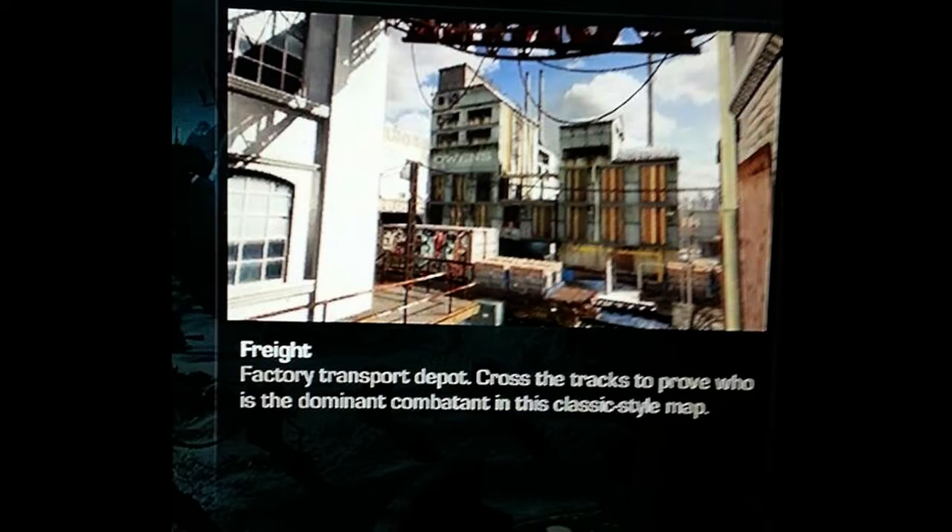The first map we have is called Freight — a factory transport depot. Cross the tracks to prove who is the dominant combatant in this classic-style map. This map reminds me of Cargo or Shipment from COD4. It's a factory transport depot so there could be trucks rolling around, forklifts carrying stuff, and crates.